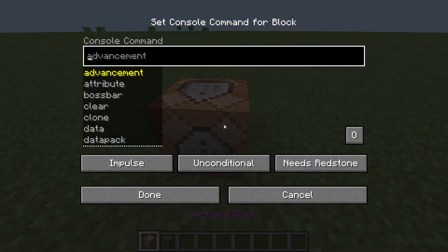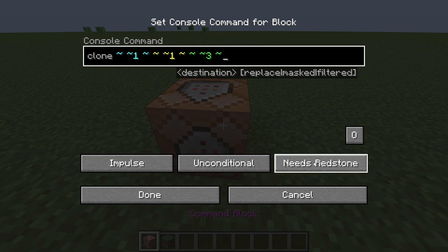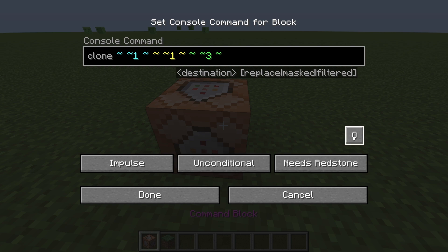So we're going to place this down, type in clone, tilde tilde one, tilde tilde tilde one, three more tildes, then a three, and then a tilde.